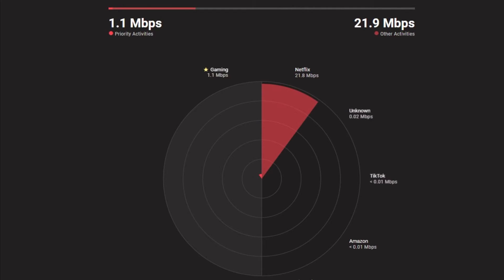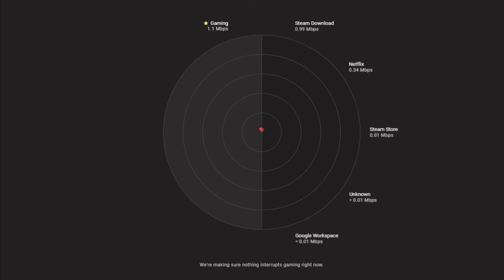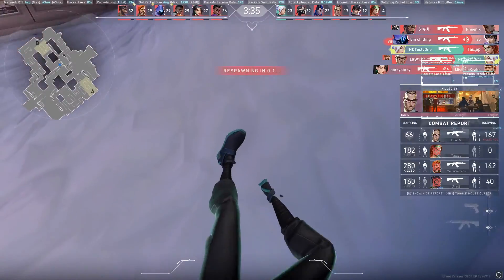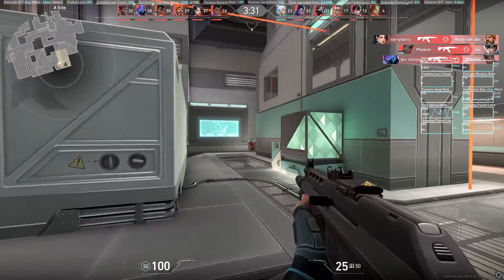As gaming is the top priority, Smart Boost will prioritize the gaming traffic above all of the other activities, as we can see here. If we go back into the game, we can see our connection is still fast and, more importantly, stable — all thanks to Smart Boost.